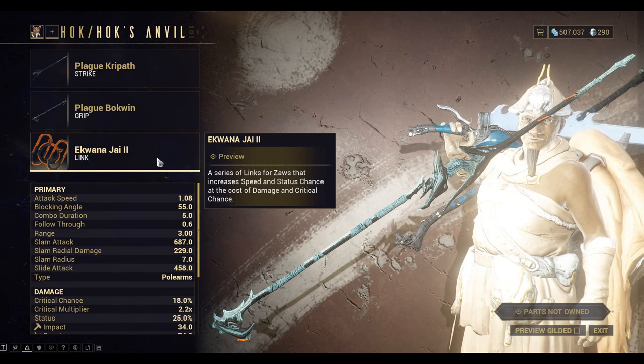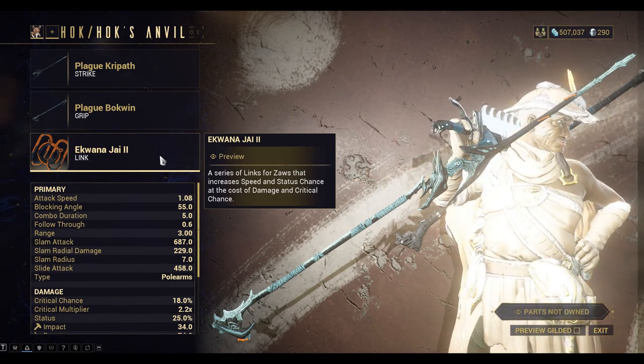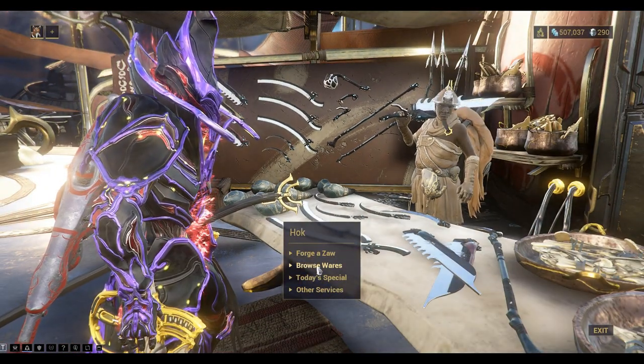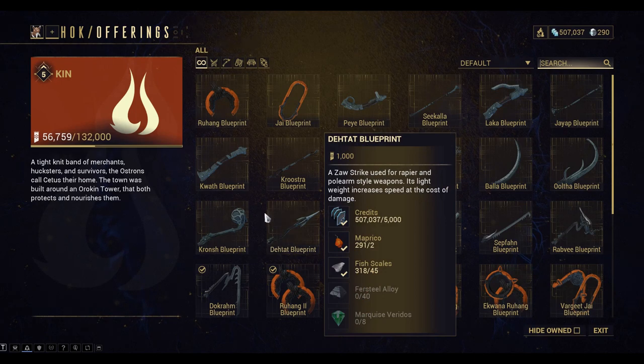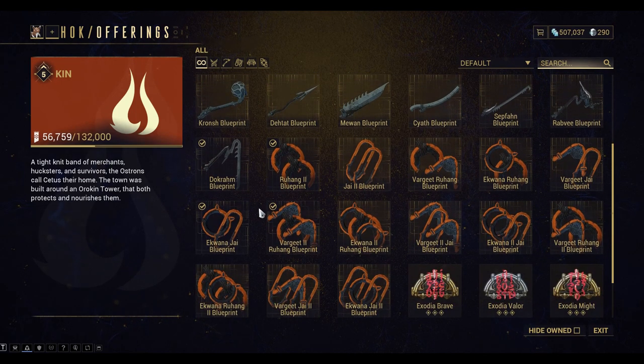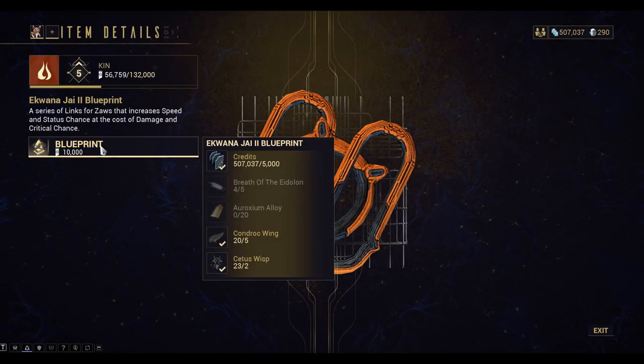So that Link is not built yet, so I need to buy it and I need to build it. I'll go to Browse Wares, find the Aquana Chi 2, and I'll purchase this one. That's 10,000 Standing Points.